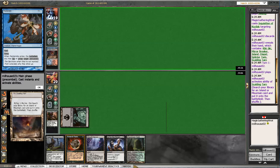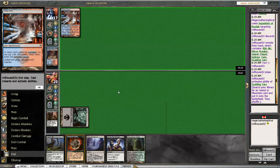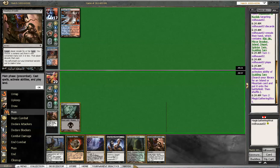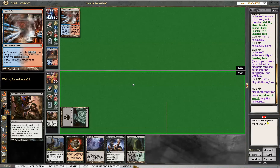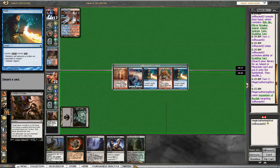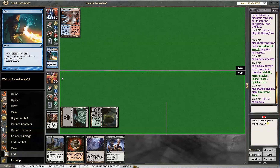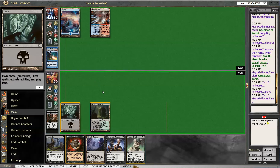It is my fourth match with this deck. I am 2-1. Further Inquisitions will get the Pestermite, and that's probably good. I took the Pestermite — I meant the Pestermite because I have no memory — but I take the Dispel.